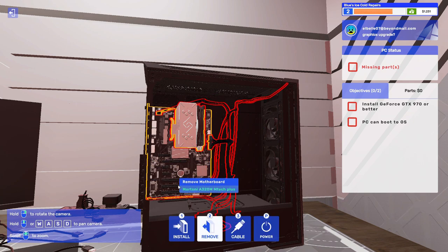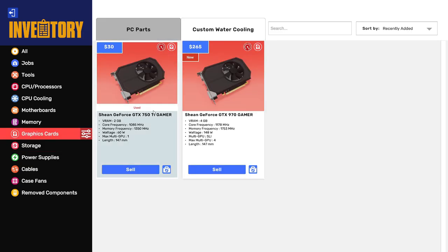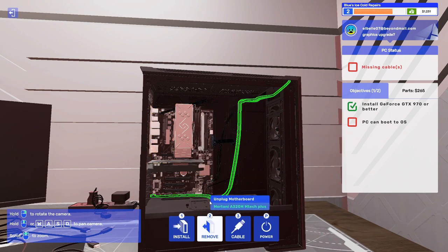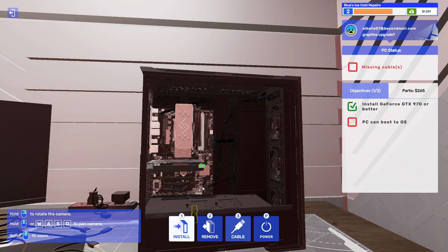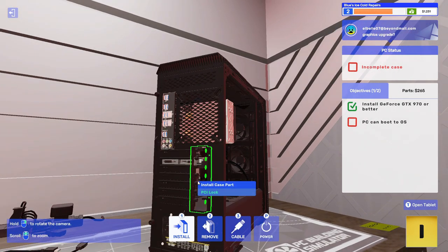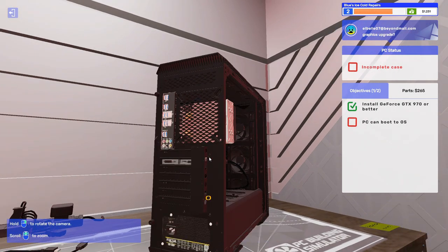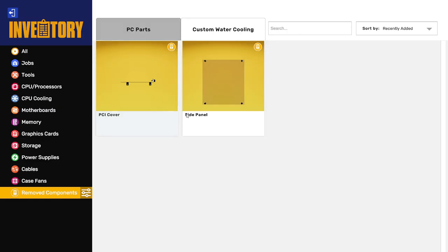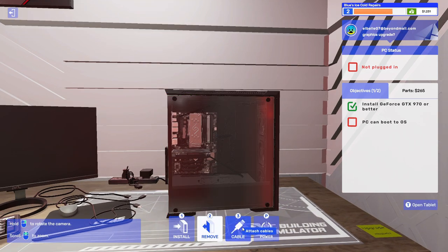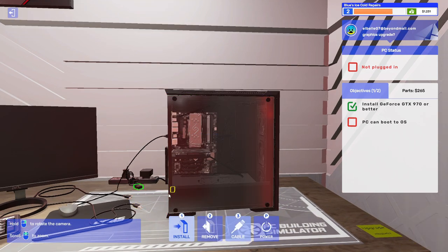I have to admit something to you guys — I've never actually built a PC before in real life. I'm going to build one soon, but not yet. GTX 970 install — there we go. Cable that to the PSU. Install the PCI lock. Side panel time.